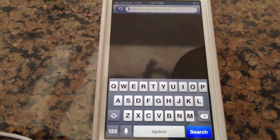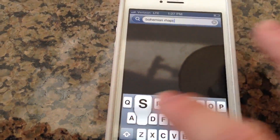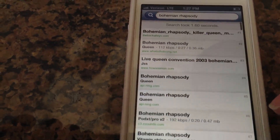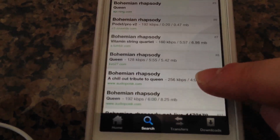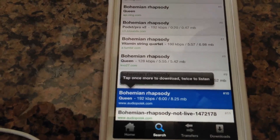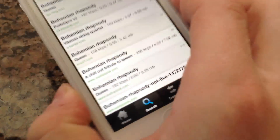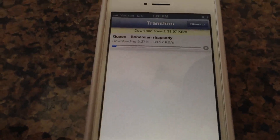We can go ahead and search for a song and it's going to find songs and give you the bit rate and some other details. Here's one right here — Bohemian Rhapsody. The quality — we'll go with this one at 192. You can click on it and either download it or double tap to listen. You can double tap it, see how it starts playing, then shake it and it goes away. If you want to download it, you just tap it again and it goes down into transfers.